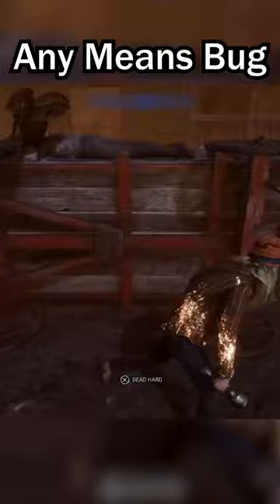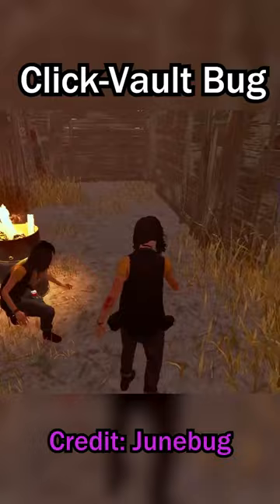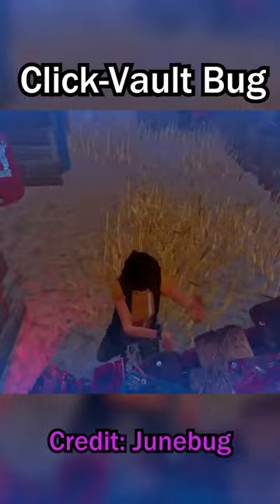At number two, I have the Click Vault Bug. It basically allowed you to do a fake vault animation going the opposite way, so you can mind game killers to make them think that you vaulted when you actually didn't. This bug was super goofy and it confused a lot of killers.